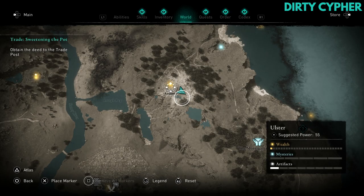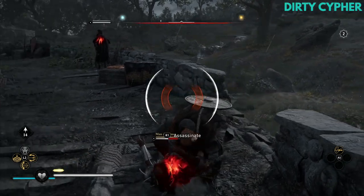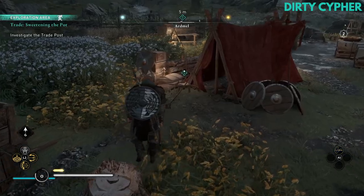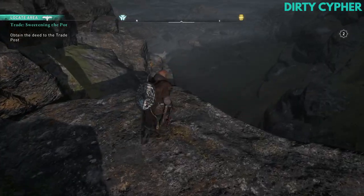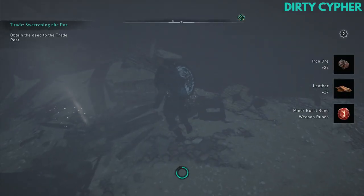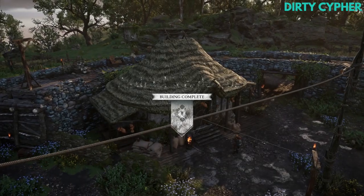In the north east of the country in Northern Ireland you have Ard Mill. At Ard Mill you complete the quest Sweetening the Pot where you clear out more bandits and then search for the note next to the tent outside the walls. The deed is located at Gobins Beach. At Gobins Beach you need to open a locked cage and the key is just off the shore. Just swim underwater to get the key and then unlock the cage to get the deed. Return to Ard Mill to claim it as a trading post.